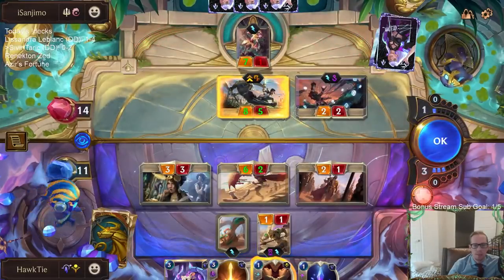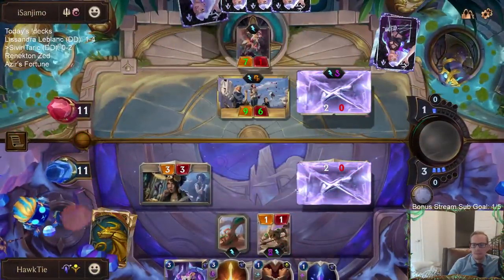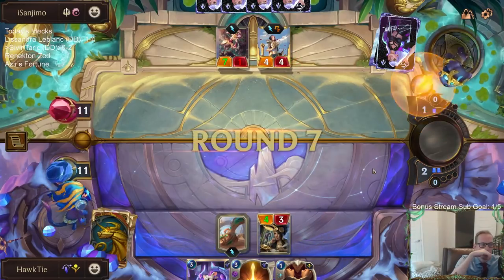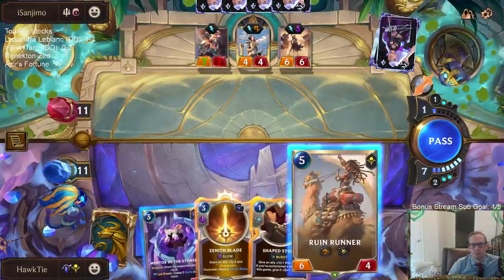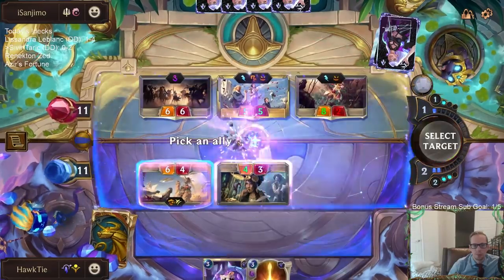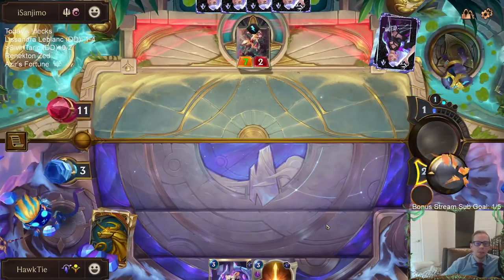Riposte is really the card I just can't deal with. I can't deal with Riposte. Turning the Xenotype Researchers into being four power. Got rid of Fiora and Cythria, but we are kind of out of cards.